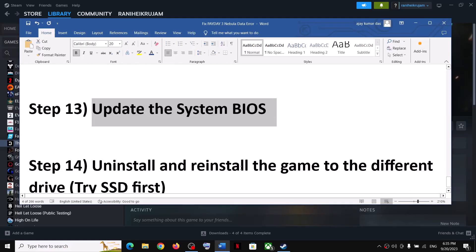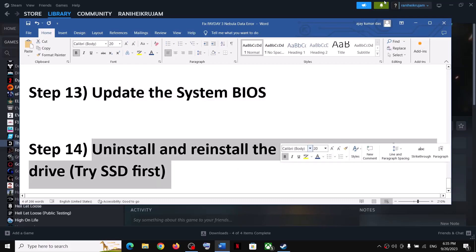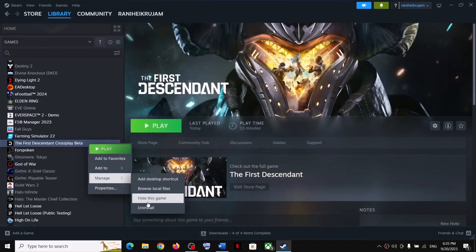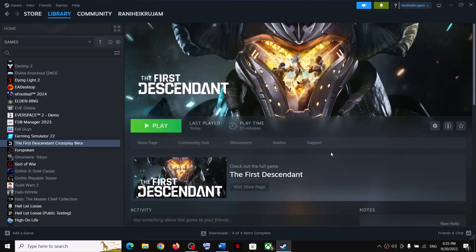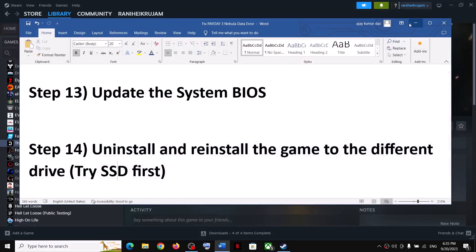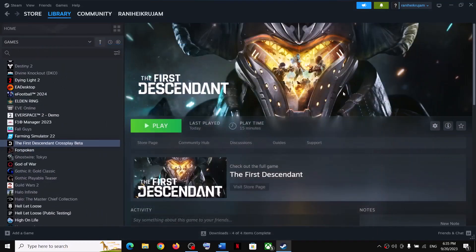If nothing works, uninstall and reinstall the game to an SSD. After uninstalling, go to the game installation folder, delete the game folder, restart the computer, and reinstall the game to a different drive. If your C drive is an SSD, try installing the game there. One of the steps shown in this video should help you get the game running on your Windows computer. Thank you so much for your time — please like this video and subscribe to my channel.